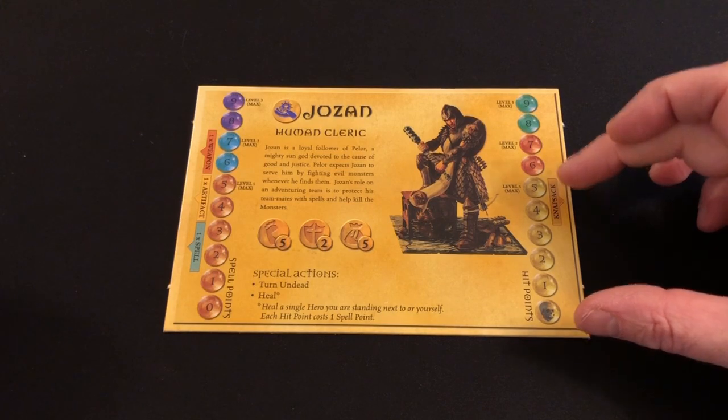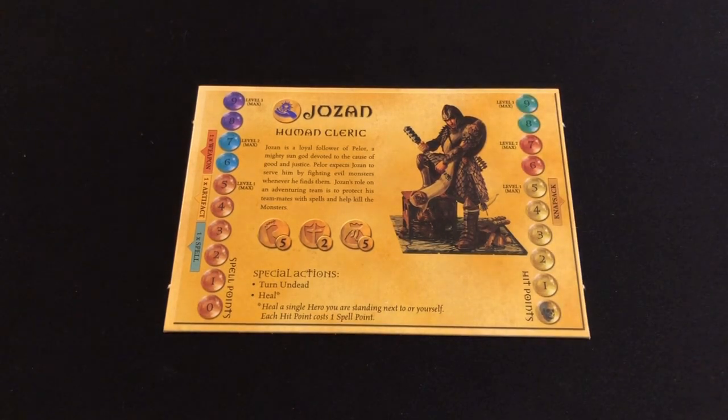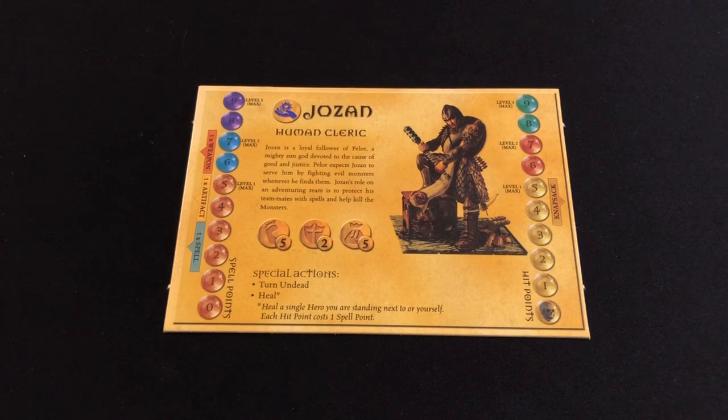As in Dungeons & Dragons, your heroes can level up. But this isn't something you do through the earning of experience points or anything like that — it's just something that naturally happens as you progress through the campaign. The first four missions are all level one, so you start level one in all of those missions. But then once you get to mission five, it's a level two quest, so you upgrade your character to all of the level two stats and get all of the level two starting items. And then again, once you get to the later missions, you become level three. It just automatically happens to scale up your heroes in line with the challenges they're facing.